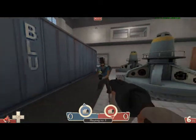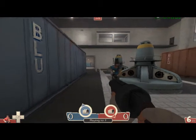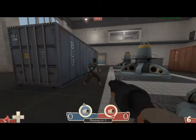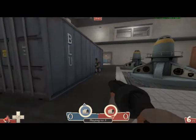So basically, Scout is the first class we're going to be teaching you guys about. Scout is the fastest — you can double jump. This is my first jump, and this is my double jump. There are other items that can make you triple jump and quadruple jump, but we'll probably go into that in another video.